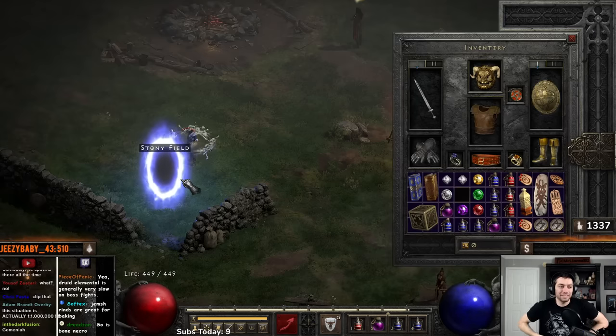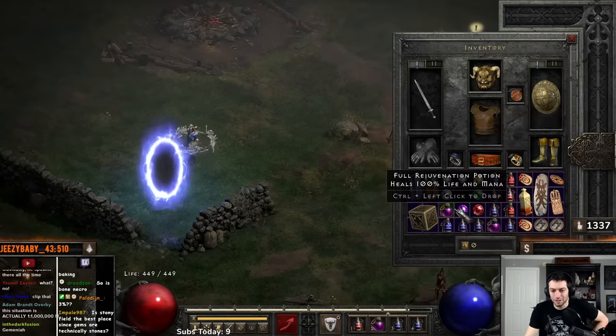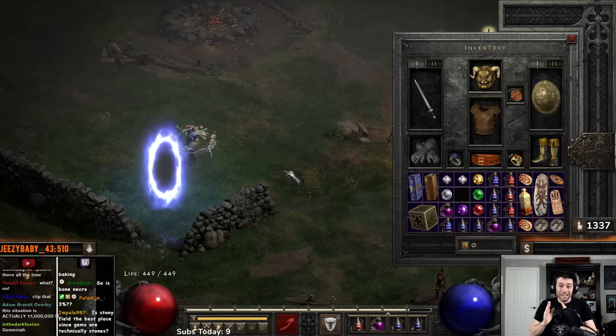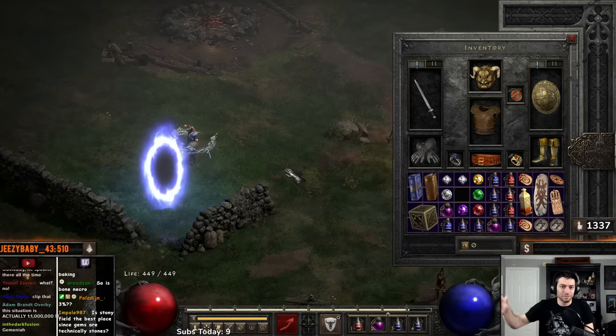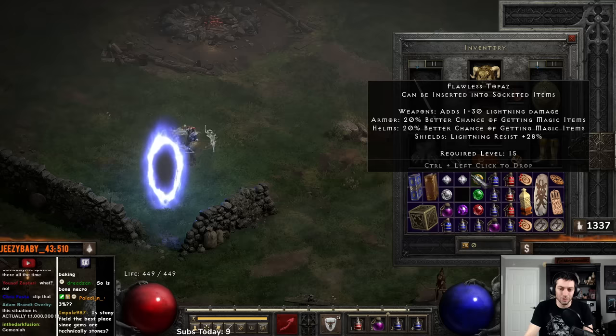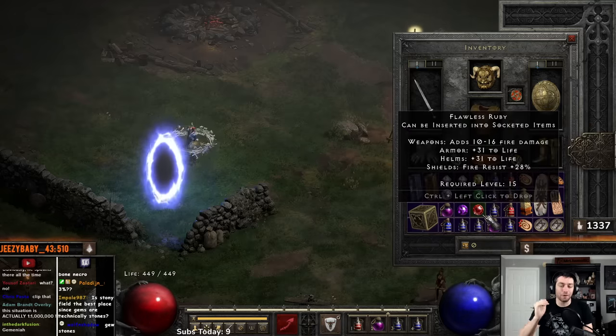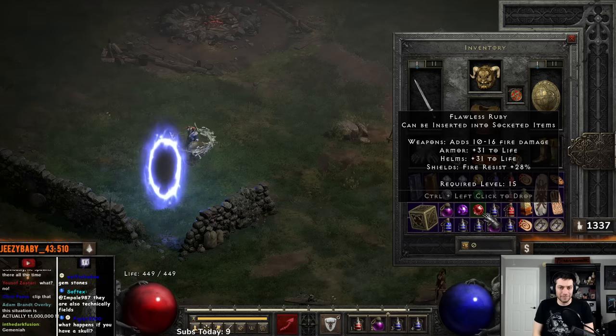So you can see right here I have a variety of gems: two Diamonds, a Flawless Topaz, Flawless Emerald, Flawless Ruby, Flawless Amethyst. If I go to a gem shrine with no gems in my inventory, I get a random chipped gem. But if I go there with one gem in my inventory — let's say just this Flawless Ruby — I will get an upgrade on that gem specifically, a Perfect Ruby. It'll upgrade it by one. So you can actually force a gem shrine to upgrade a specific gem.